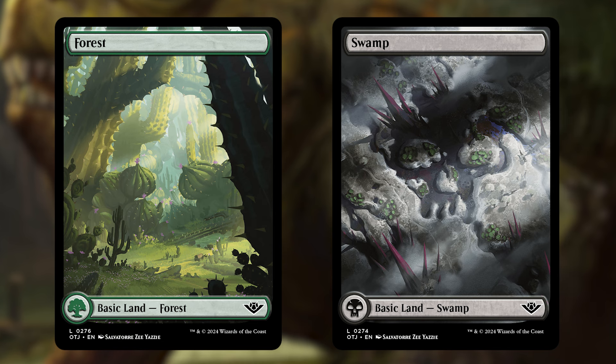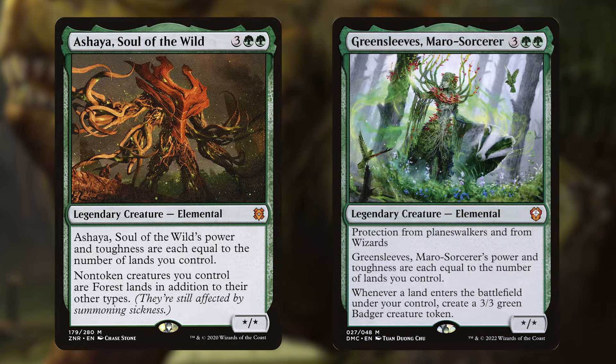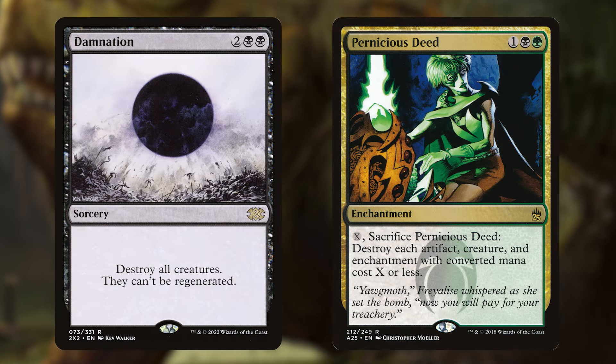If we are updating the deck, some pricier creatures that scale off the number of lands we control, like Ashaya Soul of the Wild or Greensleeves' Marrow-Sorcerer, are fantastic replacements for some of our more vanilla big creatures. Bettering some of the removal with a Damnation or a Pernicious Deed would be excellent as well, for those times we absolutely need to set everyone back to the Stone Age, with the potential to have enough mana to recast and connect with our commander the same turn.